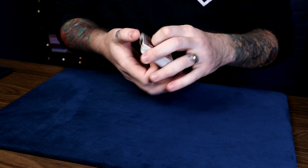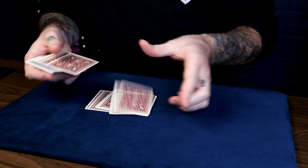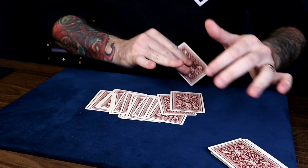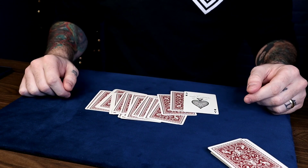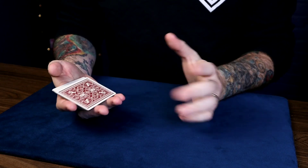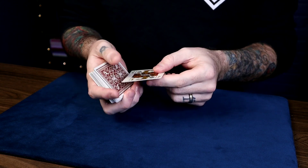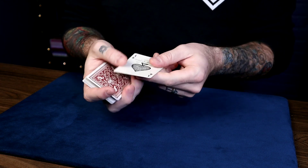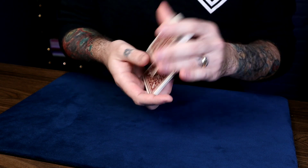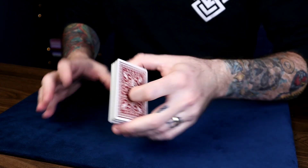Alright, so this next one is Ed Marlow's Drop Switch Force. A spectator can just say stop any time as we do cards in bunches like this. We stop right here, and the card we stopped on is the ace of spades. Really cool. Ed Marlow was just a genius and all his moves are gems. The force card should be on the bottom of the deck — put it on top and shuffle it to the bottom with an overhand shuffle, then do a slip shuffle to keep it there. Your force card is on the bottom of the deck.